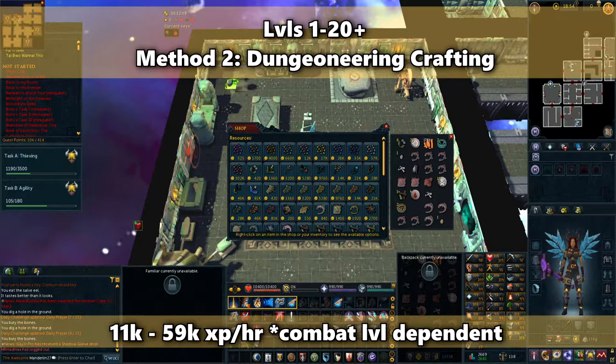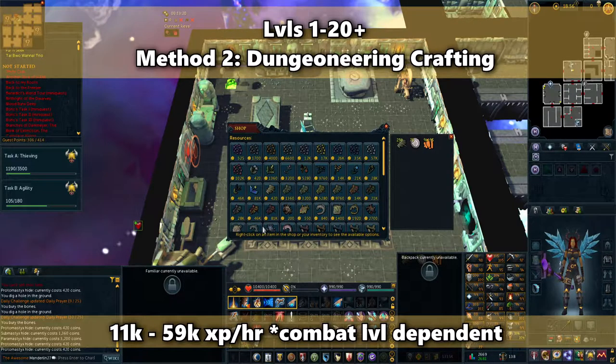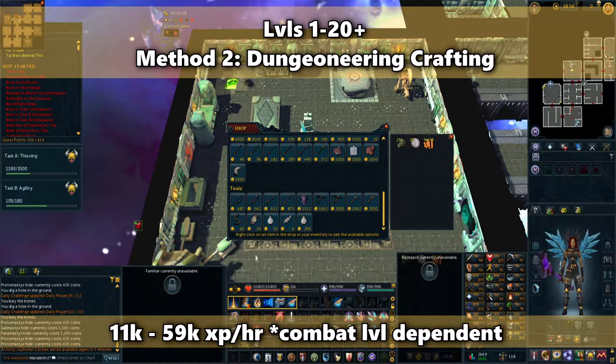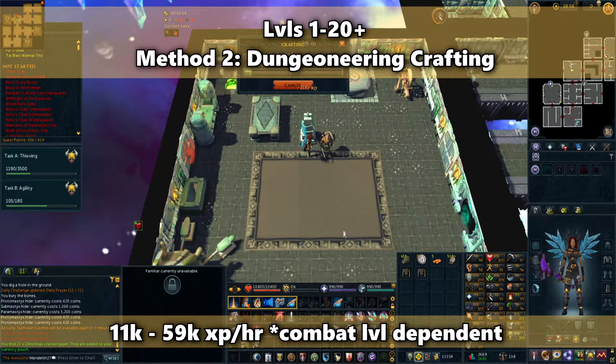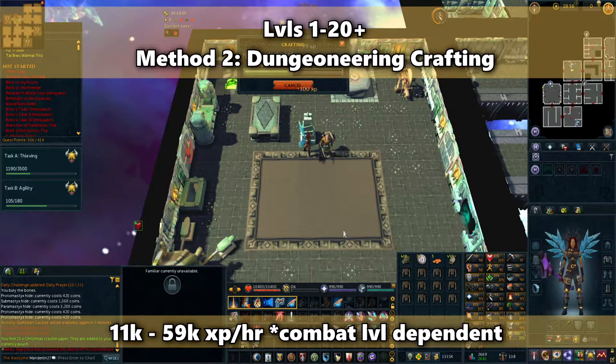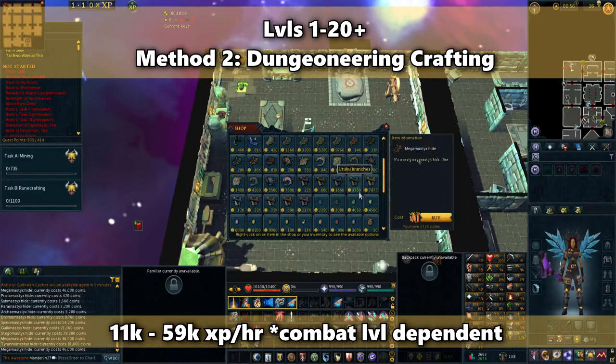You can earn between 11,000 to 59,000 XP an hour with this method. The XP rate ranges so much because it really depends on your combat level. With a higher combat level, you'll be able to kill everything faster and gain more money at a faster rate, which means you can buy more hides at a time. This method is something you can do past level 20 as well. No matter what level you do this method at, you're always going to want to use the tier 1 hide — anything else will be too expensive. For example, going through a dungeon I was only able to buy 3 tier 9 hides in one trip, so it's not very efficient.